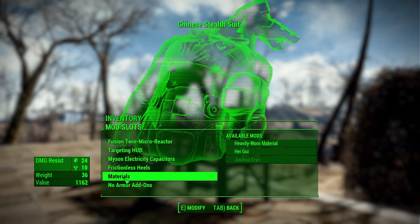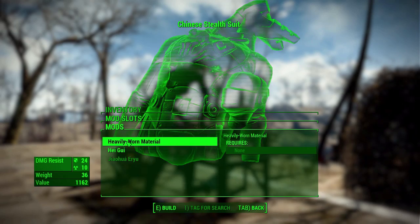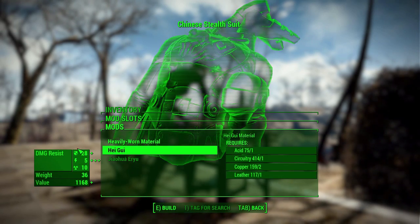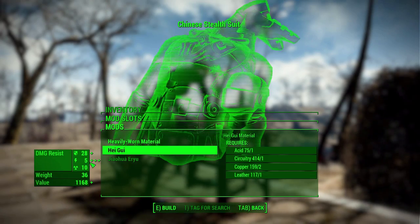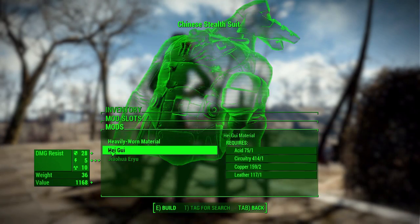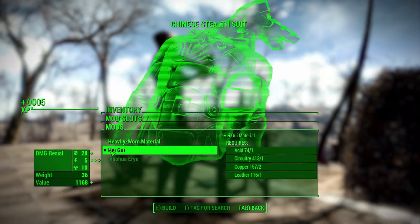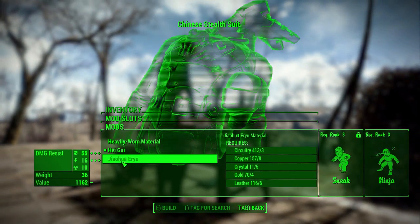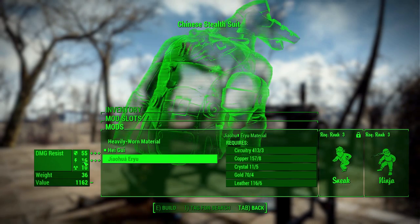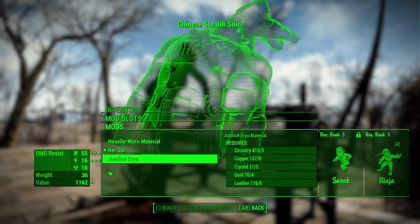The next thing we have is materials. These will slightly change the look of the armor, but more importantly they'll change the damage resistances — basically adding more to help protect you. We'll go with the Huigui one there, and the best one — which I'm not even going to try and pronounce — gives you some pretty good additional stats.